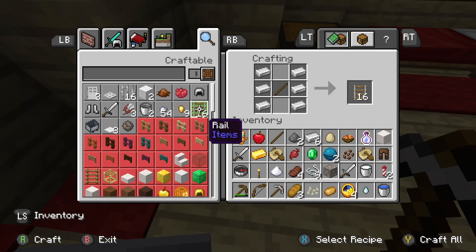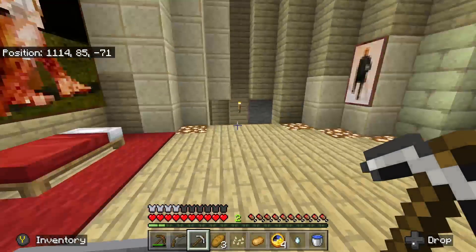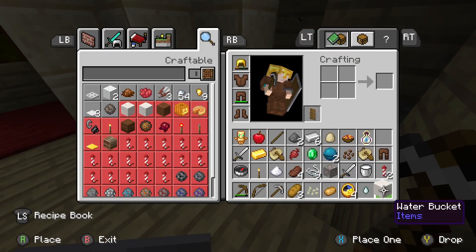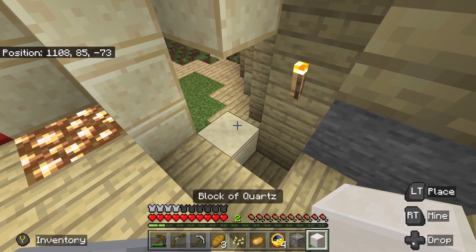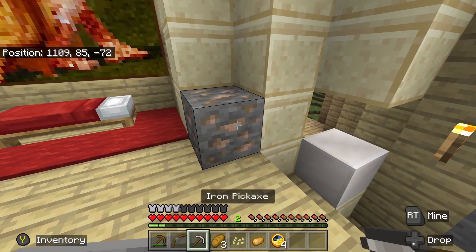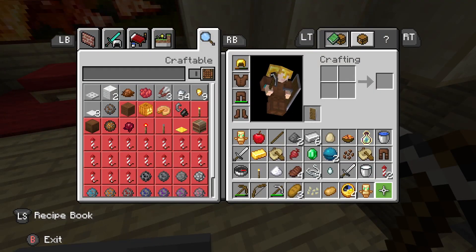I kind of want to make a rail, only because I want to see what it gives me if I break it, but I have a feeling it's probably not going to be good. Let's block this up with what we have. Let's just place this here and see what it gives us. Oh my goodness - a totem of undying! That's good. Let's take a siesta.